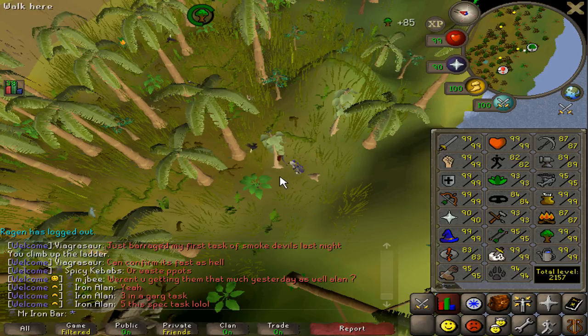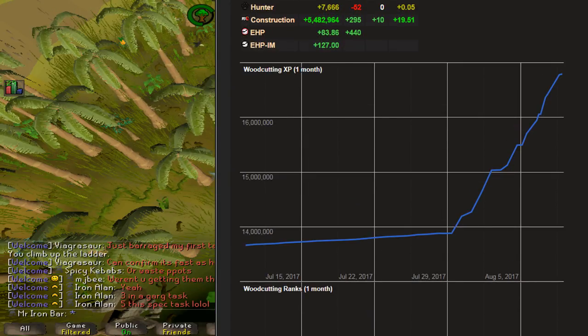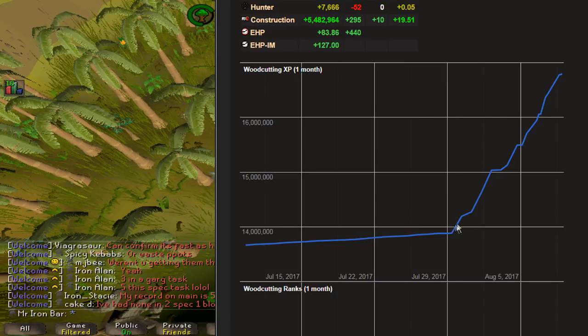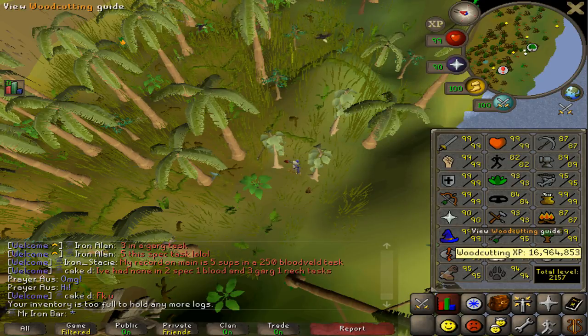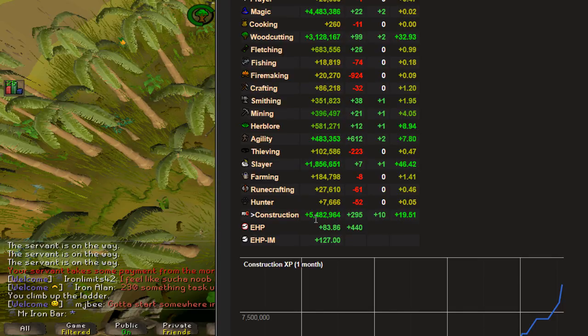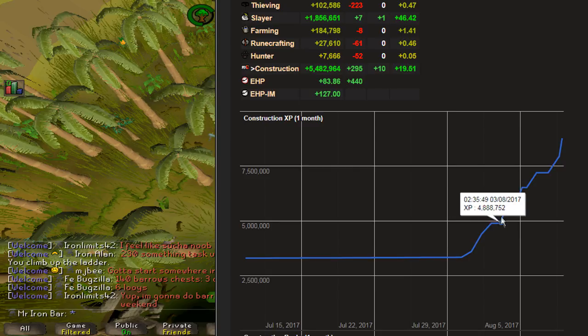I want to show you guys my experience so far that I've gathered while I started this construction grind. Here is my woodcutting chart using Crystal Math Labs — it tracks my experience. I started around early August at around 14 mil XP, and ever since the goal I've been creeping up really fast. I've gained almost 3 mil woodcutting experience, and in game I'm almost at 17 mil XP — so next episode I'll be at the 17 mil mark. Also here's the construction experience chart — 5.5 million construction experience gained in total. I started at around 3.3 mil and I've been skyrocketing from that point on, all the way to 8.8 mil now.